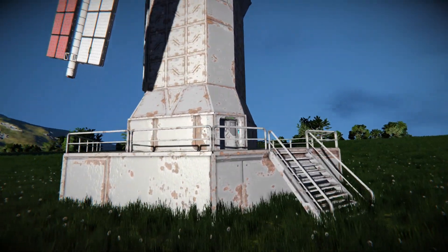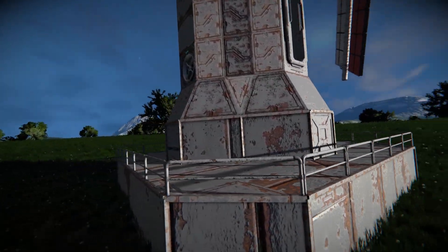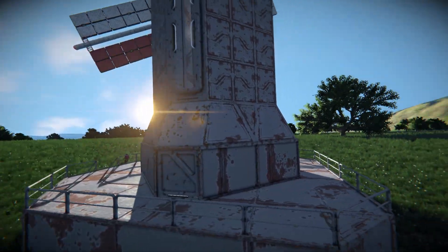Moving around onto the side, this is all we can see around the base - not too much to talk about - but we do have a window along the main column to be able to peer in and out, with a vent at the back to suck in oxygen from the surrounding areas.